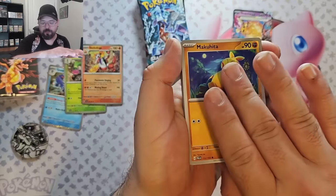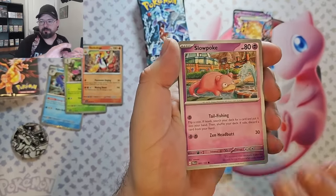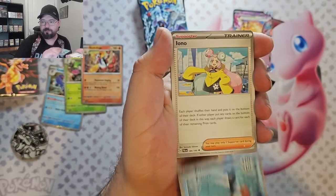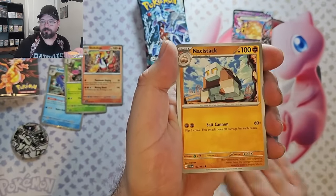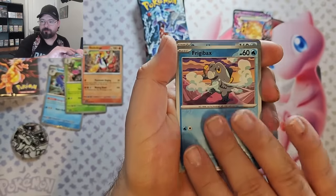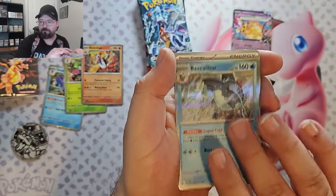Okay, we've got Makuhita, Magikarp, Slowpoke, Litio, Ice Cube, Iono, Knacklestack, Q-Fant Reverse, Frigibax Reverse, Anabex Calibur Foil.